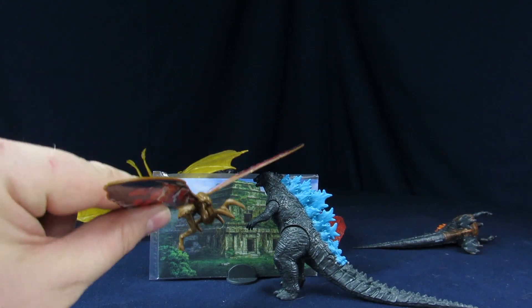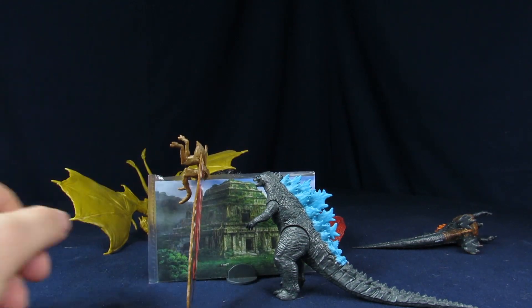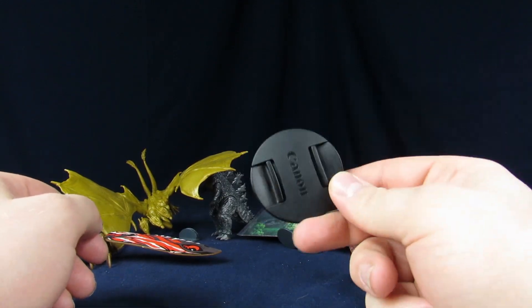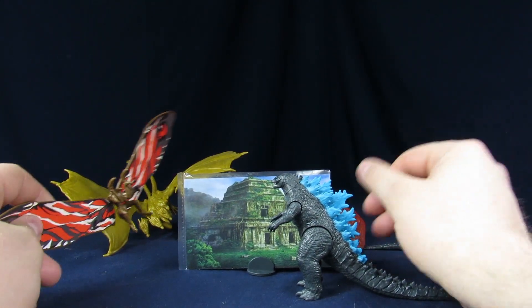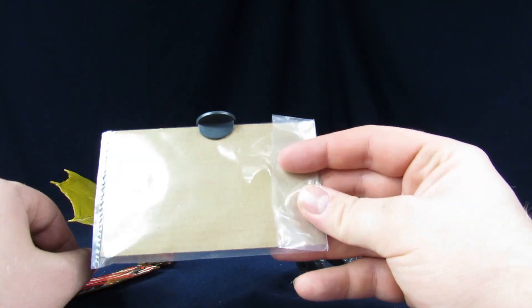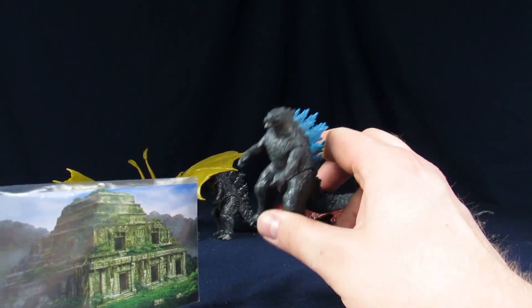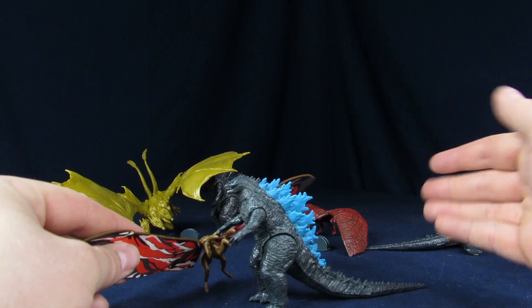You take your Godzilla and your Mothra and bam, you're recreating things. I kind of wish these were bigger picture-wise — it looks fine but it's just cardboard. They could have made it bigger; to be fair they could have just put it on the back of this, you cut it out and put it on the stand. That would have been better, because then it would have uncovered both the figures.